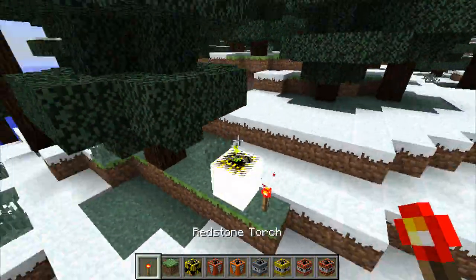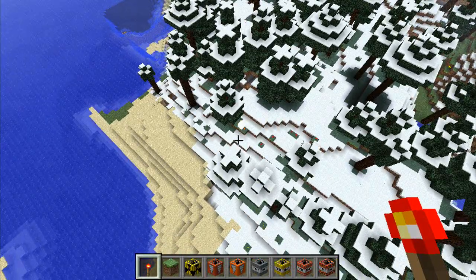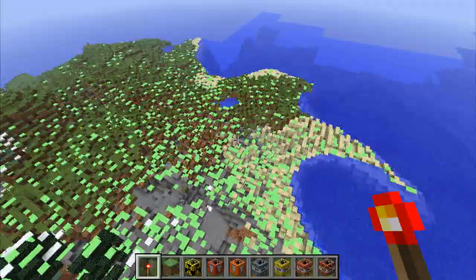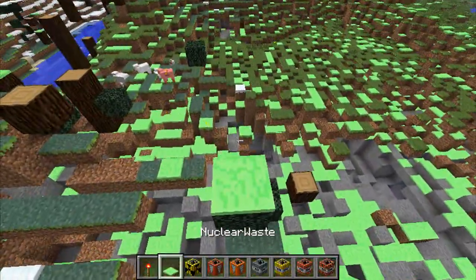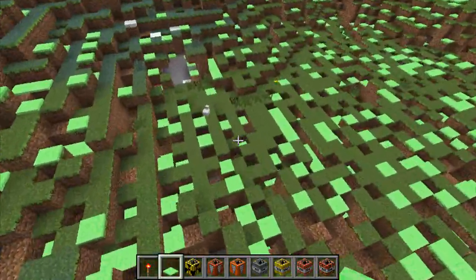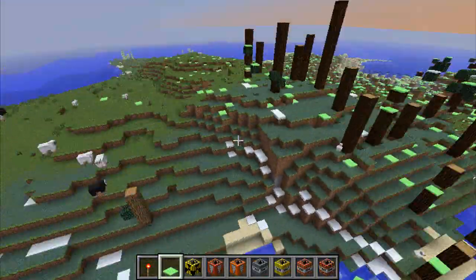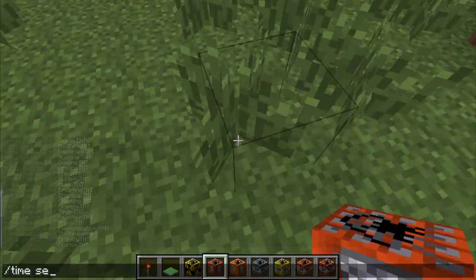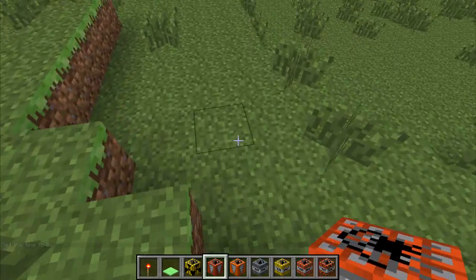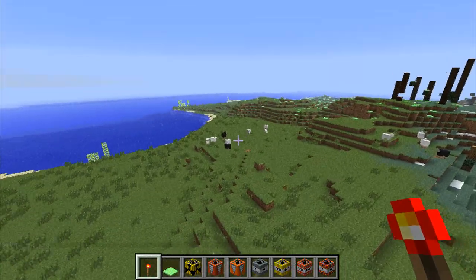Next we have nuclear TNT — prepare your lagometers. It leaves a lot of nuclear waste — some sort of goo that hurts you if you walk on it. This TNT scatters holes all over the world and makes an area you don't really want to go into — very accurate to real life. The nuclear TNT is crafted with four TNT times 20, four glowstone dust, and a block of gold.